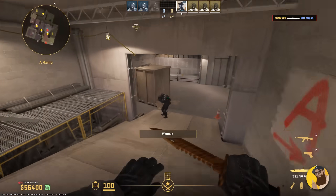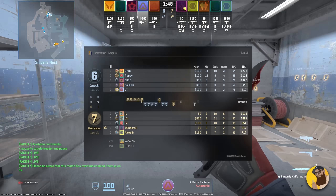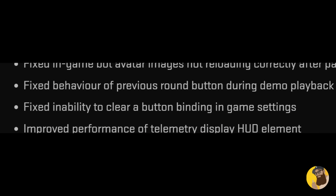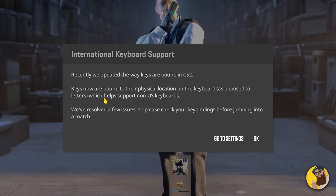Another fix in this update is the in-game bot avatar images not reloading correctly after the pause menu was opened. They also fixed behavior of the previous round button during demo playback — the button that allows you to go back in the demo. Another fix is for clearing a button binding through the in-game settings, which apparently was an issue, probably tied to when they started moving over to scan codes to work with all the different keyboard layouts.